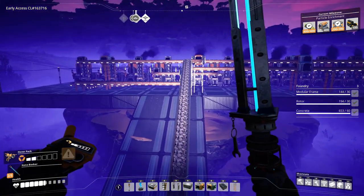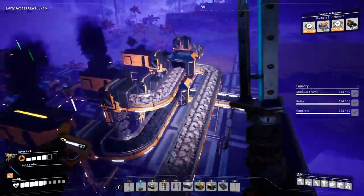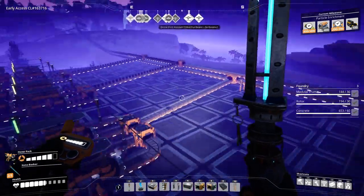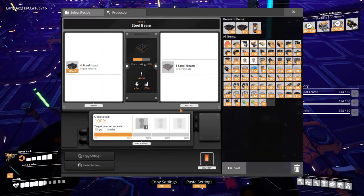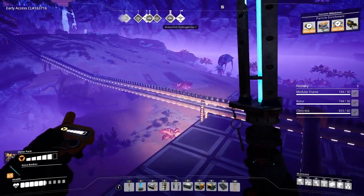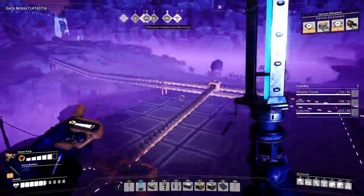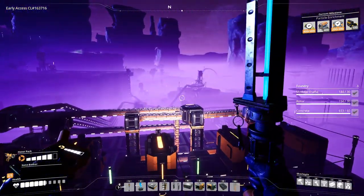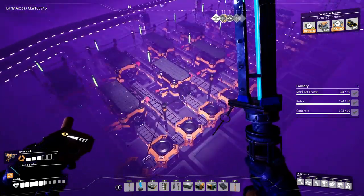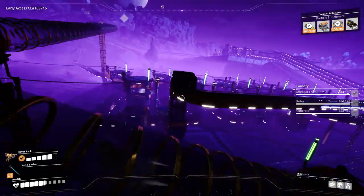So this is using a lot of iron ore. And even when overclocked, it's still very saturated. The real question is, do I want to overclock constructors? I don't know, that just seems kind of stupid. Well, I'm going to leave it like that for the time being. Let's go back, and we'll start working on the encased industrial beams. Unless I want to do copper sheets — no, I think we'll stay focused for the time being. We'll do it later if we absolutely need to.